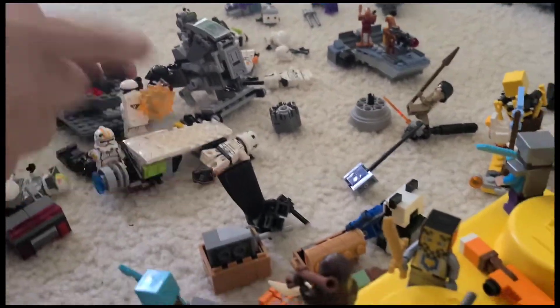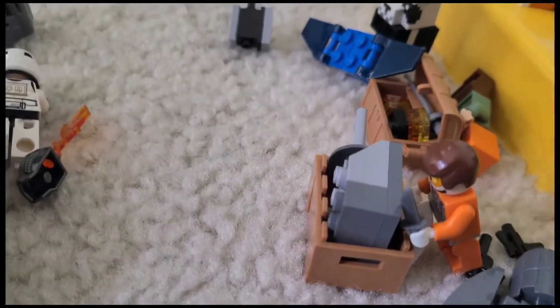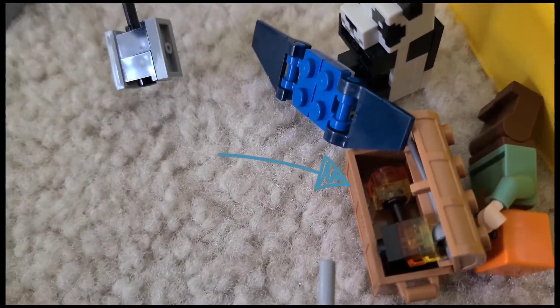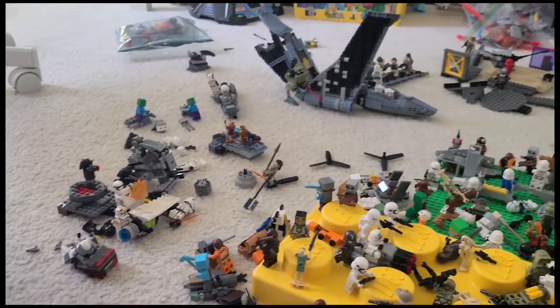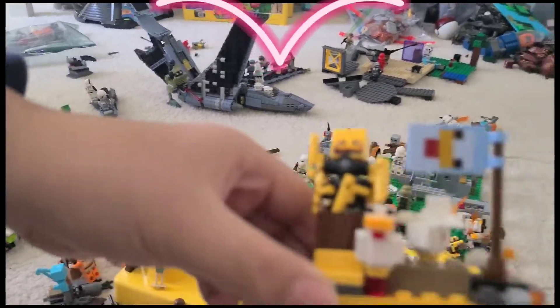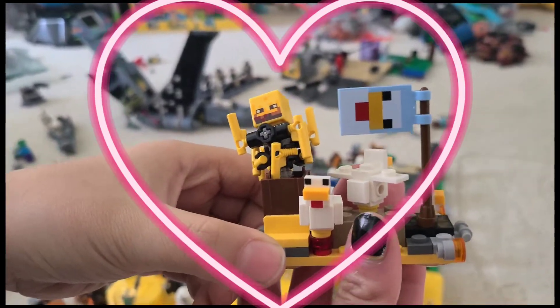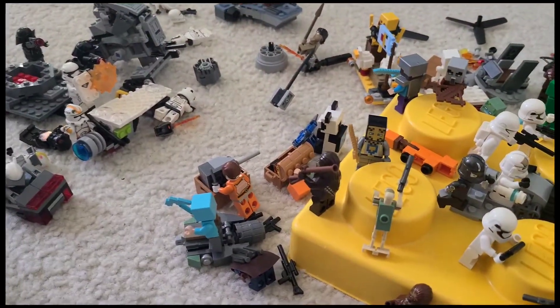Over here we have the rebels, and they've got their resources finally. One of their — oh, the resources are gold? Looks like there are some sort of energy balls. And most of the army helping the rebellions are... chickens! Chickities! Oh, I love this flag — the chicken flag.